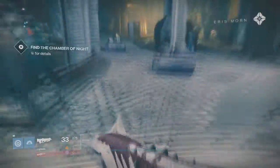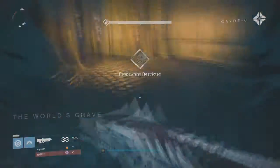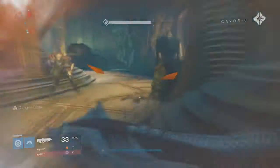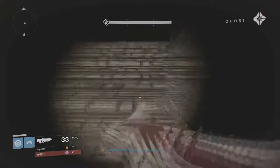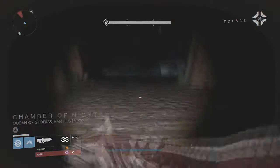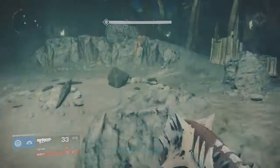You will get to the actual first step of the mission, where you pretty much just want to run past everything. Like you can see, as we're doing that right now, there's no need to kill anything. You can just skip all the adds and run straight to where you are supposed to gather a piece of Crota's crystal or something. You do not need to kill anybody — all you have to do is run straight there.